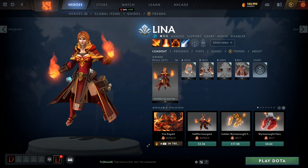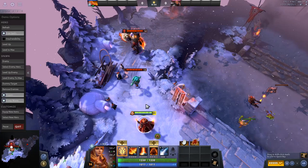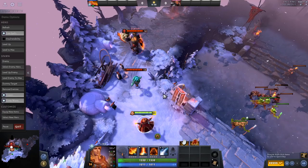So that's Lina — that's how to think about her. Now let's take a look at her abilities. Now that we understand Lina in general, we can look at how she's able to be that kind of mix between a magic damage hero and a right-click hero.